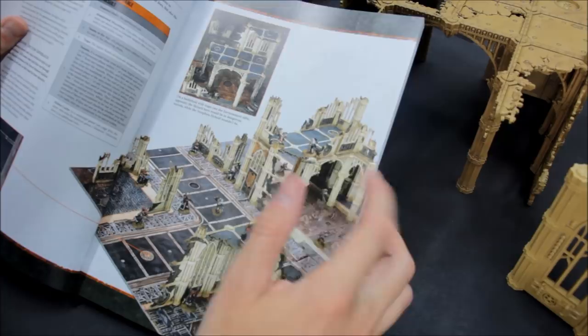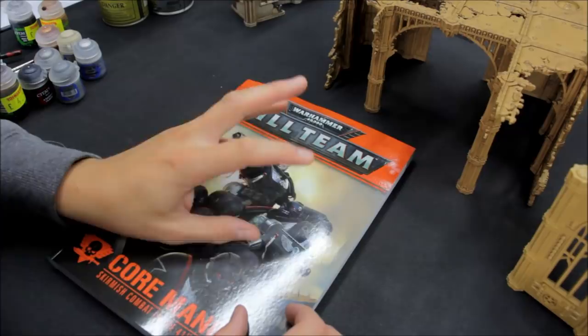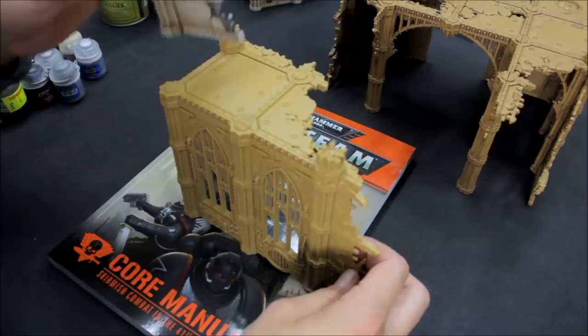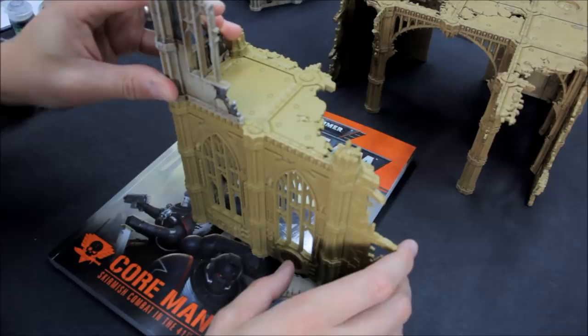I plan to use this for my desert terrain because I don't really have any ruins for that at the moment. I've got plenty of other rocky outcrops and craters, so painting in this color scheme should match in nicely. I've followed the instructions that come in the Kill Team box and constructed it pretty much exactly as shown. I haven't stuck the levels on top of each other because you can stack the ruins to build up levels or break them down. You could try to magnetize them, but they sit there and won't fall over if you knock them.